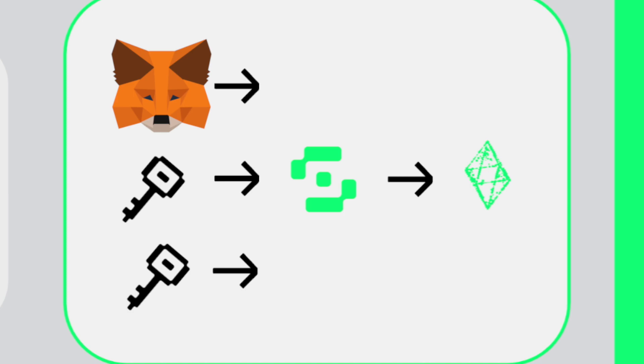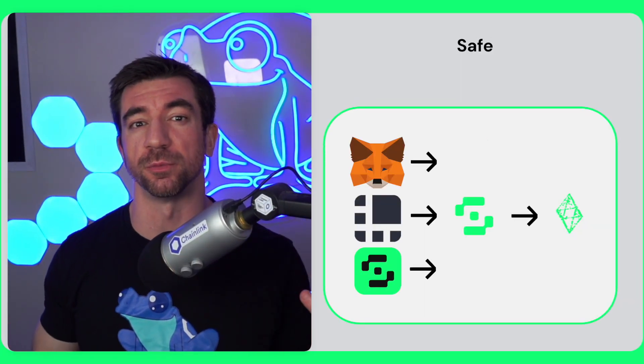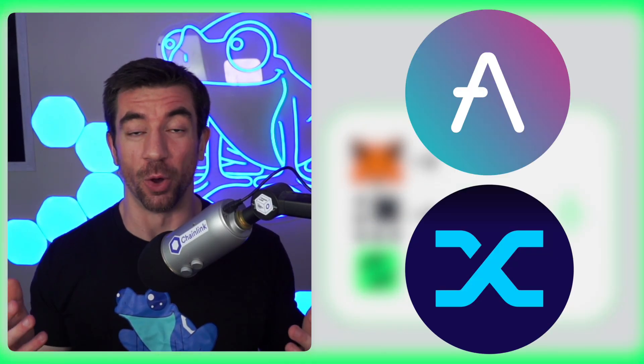And these keys connected to a smart contract account can be from MetaMask, Ledger, or even other smart contract wallets. The Gnosis Safe or Safe multi-sig wallet is currently the most popular multi-sig wallet out there, used by protocols like Aave, Synthetix, and hopefully you.